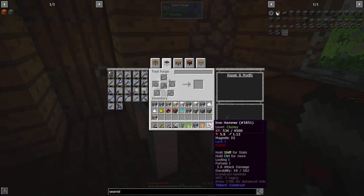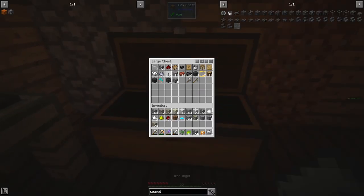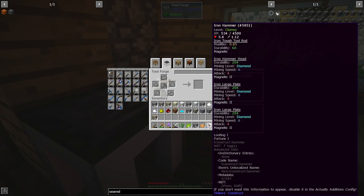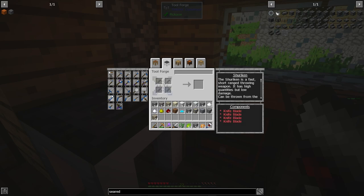In order to repair the hammer, we bring it back over here, place it in the tool station, and put whatever material you need on top to repair it. I think we need iron for it. We do that and it's been repaired. If you look at the XP right now it's 534 of 4500, so it's gonna slowly get better. When you hit that threshold of 4500 it'll tell you that you're getting more comfortable with your tool and it gets a little bit better.